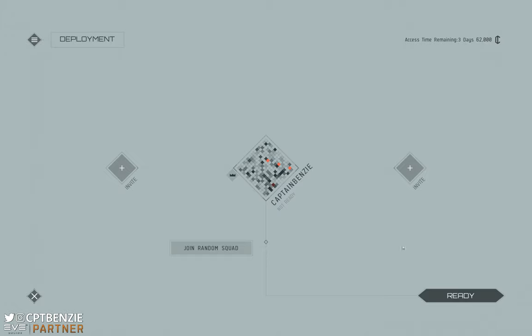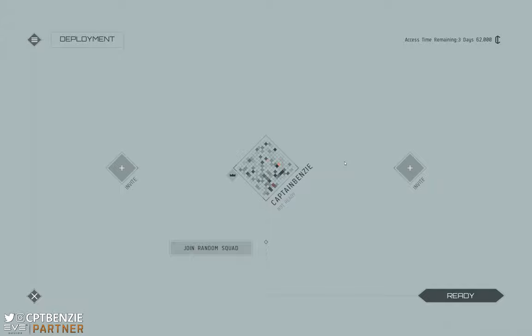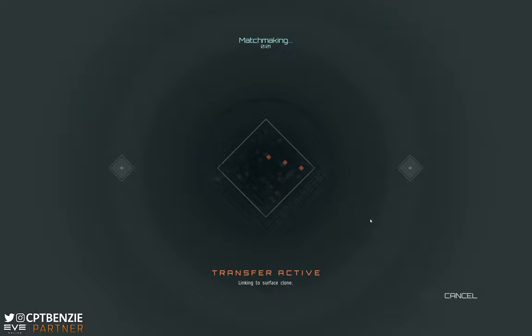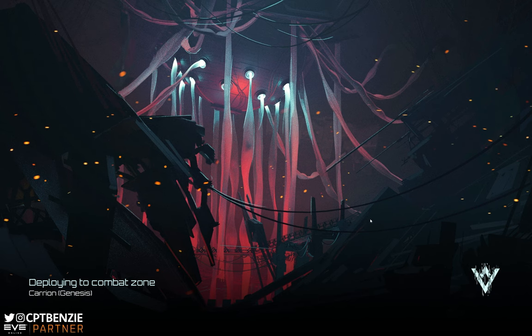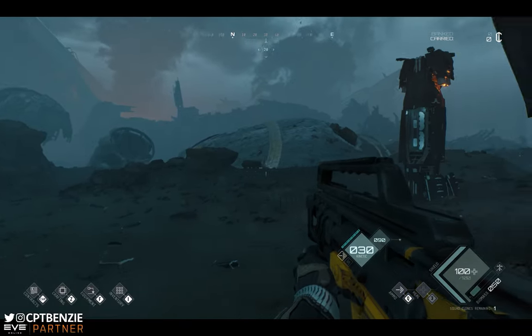From the main screen you have the option to join random squads where it'll find two random people for you. You can click on invite and either add favourites or search for people by their name — just type in a name, hit search, and invite them in if you're inviting friends from Discord or whatever. Or like I'm going to do now, you can just go in solo by readying up. Once you've got your party of two or three people and everyone clicks ready, it will go through matchmaking and drop you into Carrion, which is apparently a planet in the Genesis region.